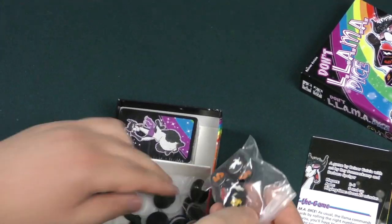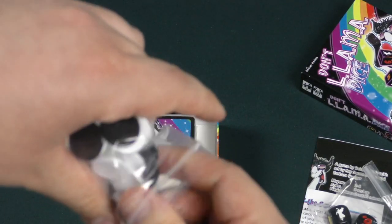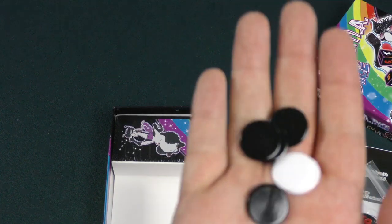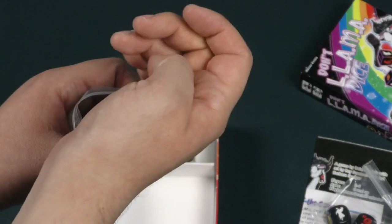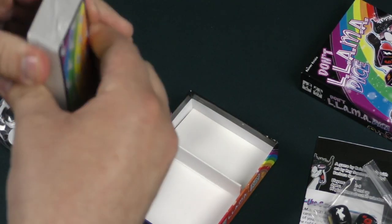You got the dice — there's three of them. You got these chips, very thin. I don't remember what the original llama chips are like, but I thought the ones in the original llama were a little bit thicker. Okay, let's crack these cards open.